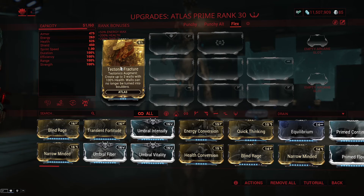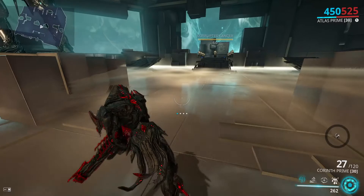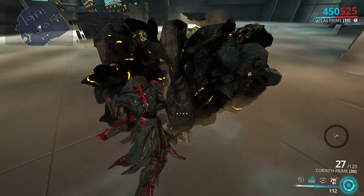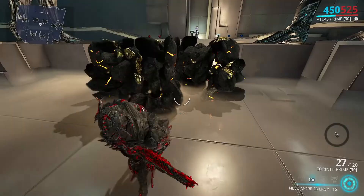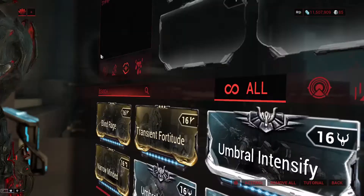Moving on to the Tectonics augment, Tectonic Fracture: creates up to three walls with 100 health, but walls can no longer be turned into boulders. This is a pretty niche ability since Tectonics isn't used that much anyway. You could theoretically surround a defense target with it, but it's really not something you'd need to do.